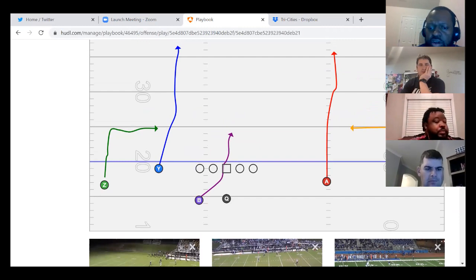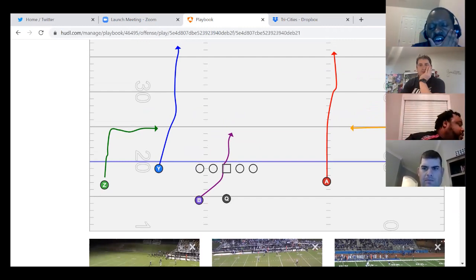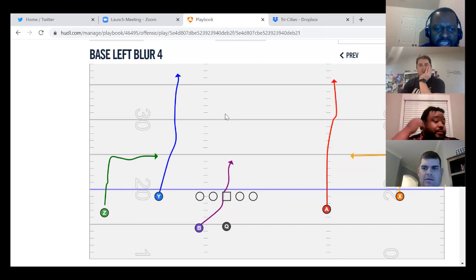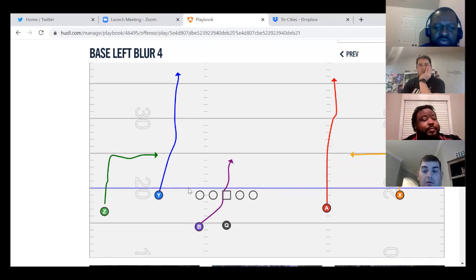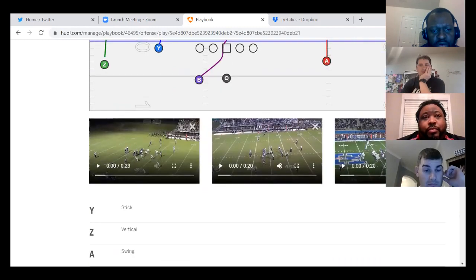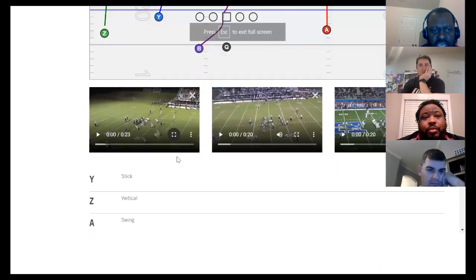I'm going to start with this play here, which is my favorite RPO. On this, what we have is the seam and the fin to both sides of the ball. It's an inside zone RPO where we're going to lock the sixth backer. It's the same fin RPO to both sides.